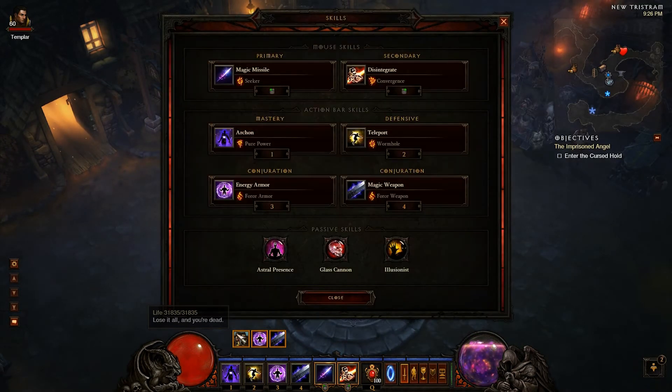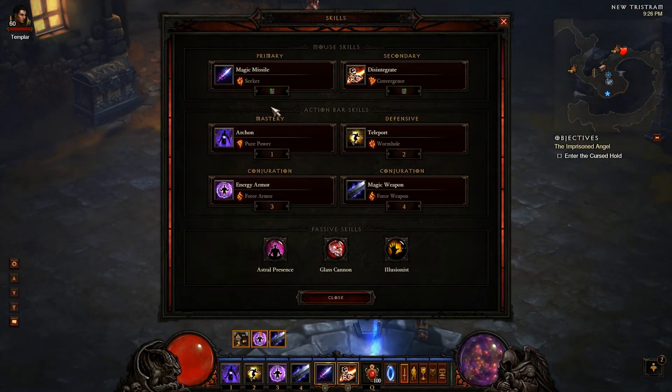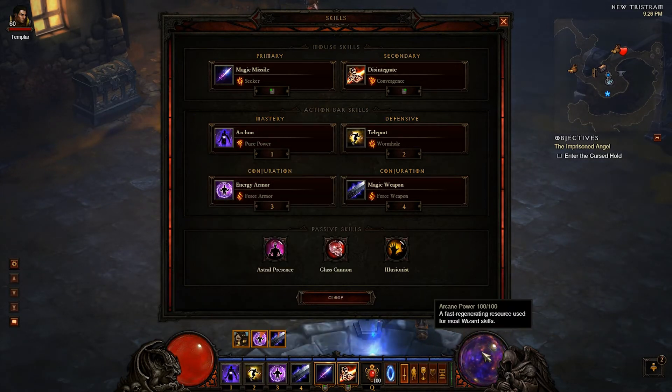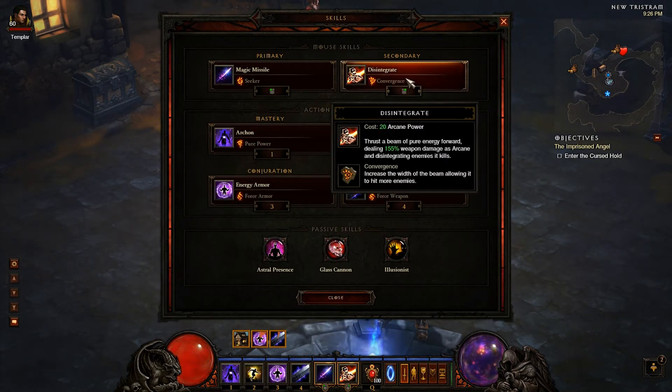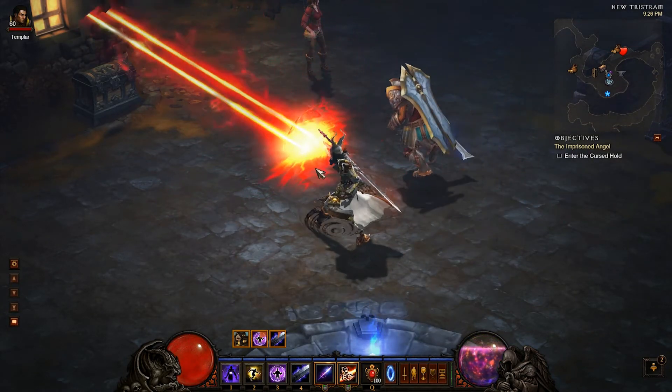Let's look at my skills. I use Magic Missile with Seeker for my primary skill — it's great for homing in on enemies, real fast, real simple. It's just a security blanket if I ever run out of arcane power. My main skill for killing enemies is Disintegrate with Convergence to make the beam a bit bigger. It's real simple to just stand there and take down enemies across your screen.